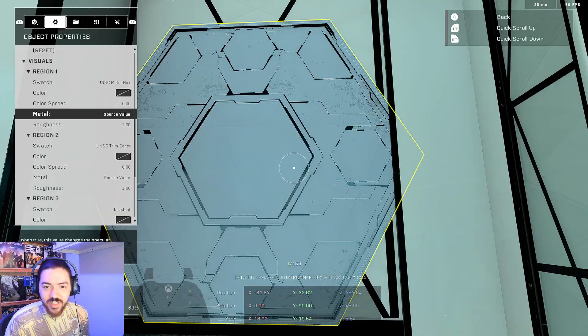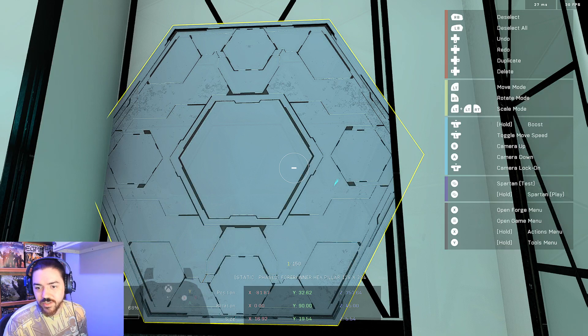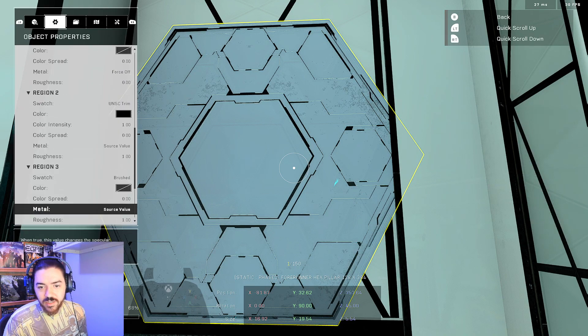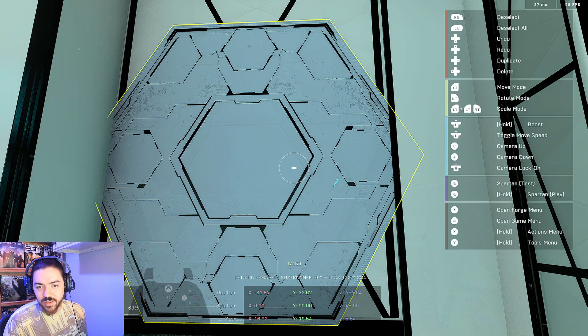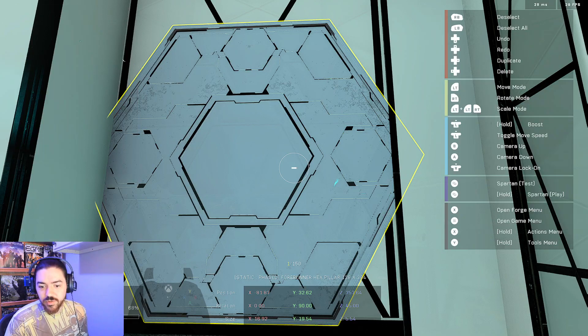Now I feel like some of these flat walls are too plain and I should absolutely decorate them with these. Oh my god, that's so cool looking. I mean, it's not even finished. Source value off, roughness zero. Trim concrete? No — we'll do a UNSC trim, but we're going to set it to black so we have our black lines. Okay, that's the outline there. Let's try emissive. Did I just go with your suggestion and then immediately find out that it makes a really cool setup? Yes, I believe I did.